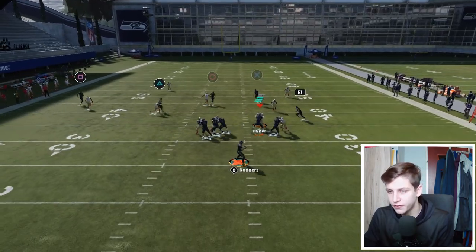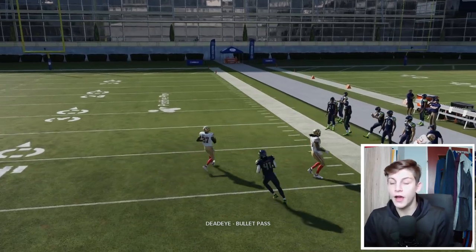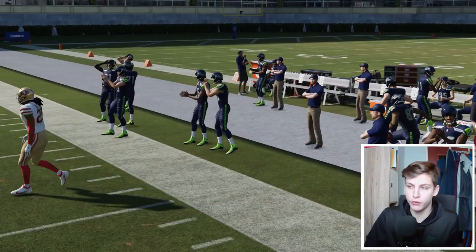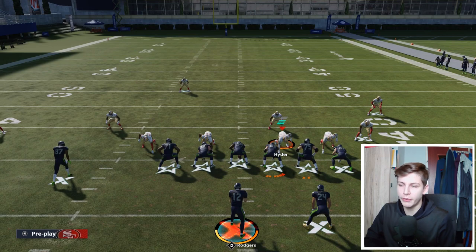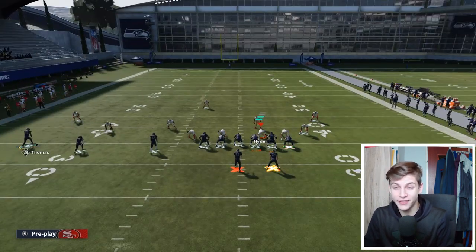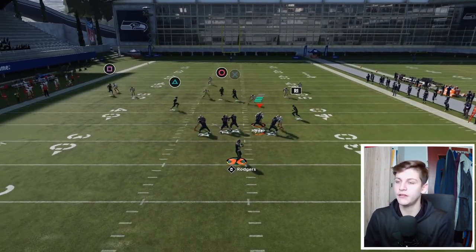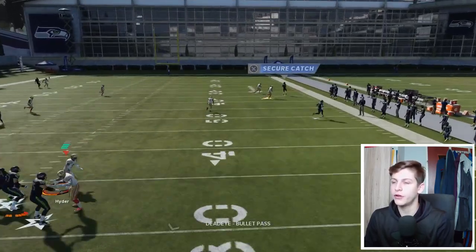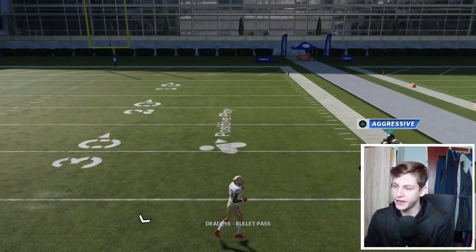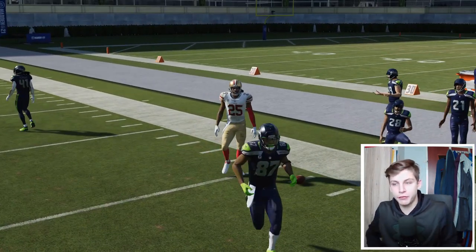I'm going to run this again and see if we can get open. On defense, this is 99 zone, 99 man with bench press on Jalen Ramsey and one step ahead on Jalen Ramsey. So this is as covered as it'll ever be — it still is open. That is actually zone now. Also, this is a 30-yard curl flat. You can see how we beat man coverage with this. The crosser is really nice — that is probably the thing I'll go to most consistently against man coverage.